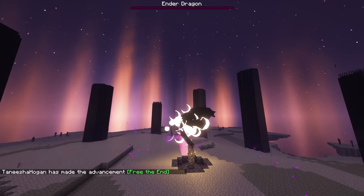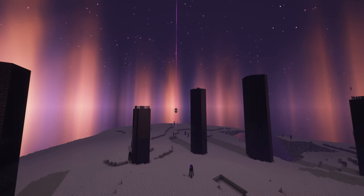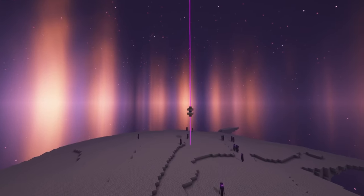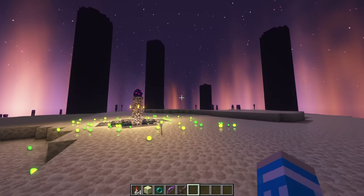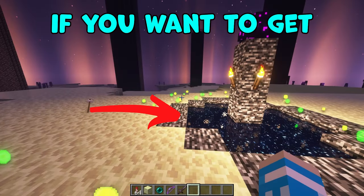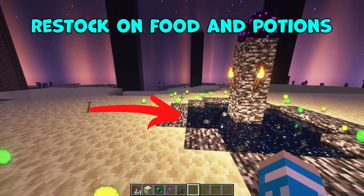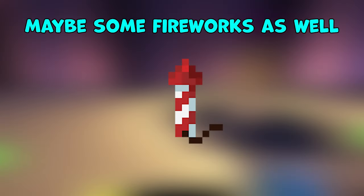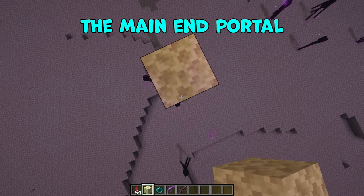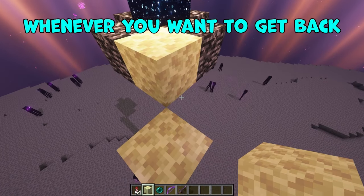Once you've killed the dragon, you'll notice one of these portals will appear. This is called an end gateway and that will take you directly to the outer end islands, which is the only place that you can find elytra. You can return home first by jumping through the center portal if you want to get geared up and restock on food and potions. Maybe some fireworks as well so you can use your elytra once you find one.